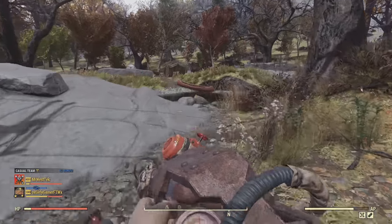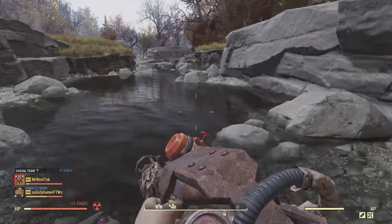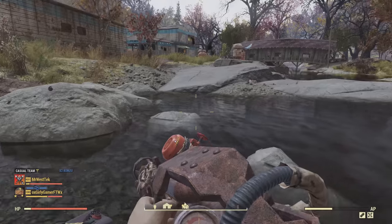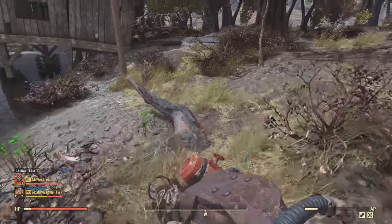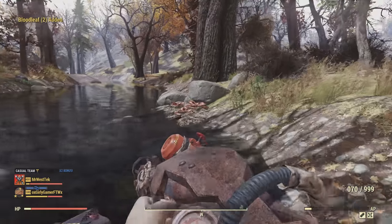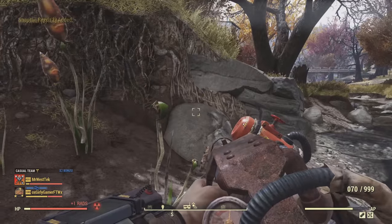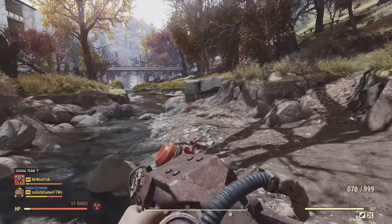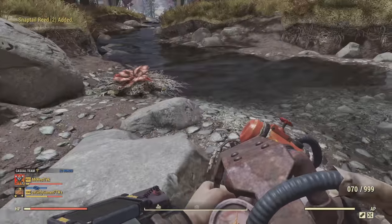Head over to this river and go down it towards the Wayward. You can even spawn at the Wayward — it might be a better idea since you won't have to run as far, but if you're already over there getting fire caps you can just run down. You're going to start seeing blood leaf and snap tail — there will be tons of it down here, more than enough. The snap tail is a little further down the river than the blood leaf, so if you're not seeing it right away just keep going. Way more than enough.